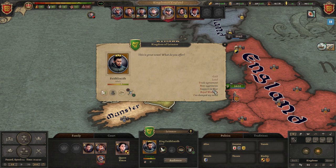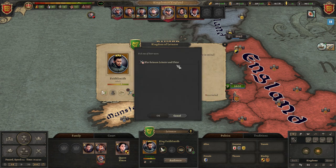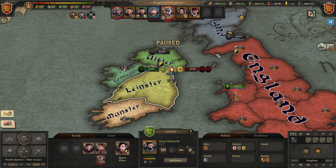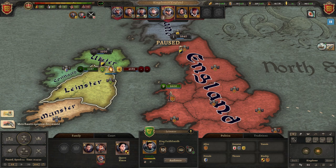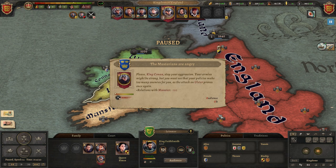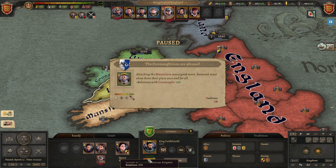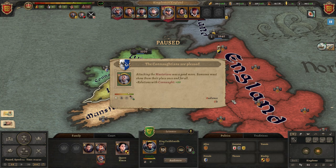I'm going to go ahead and ask him again to support in the war. Now that we have the royal marriage, they're willing to allow us to help them. We lost opinion with those we declared war on, of course. But they are very pleased with us, as are their allies — we got them up to 890 opinion, pretty high at the moment.